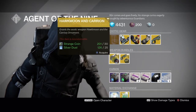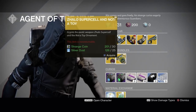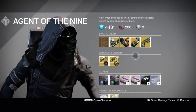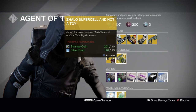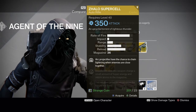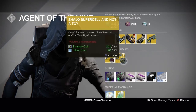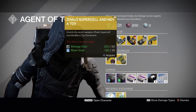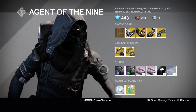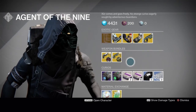Weapon bundles this week: we have the Hawkmoon with Carrion ornament, and the Zhalo Supercell with Not-A-Toy ornament. This is one of those weeks where the bundle pricing doesn't make sense. You could buy the gun for 23 Strange Coins, then go to the Silver Dust Kiosk and get the ornament for 25 Silver Dust. Or you can spend an extra 7 Strange Coins and just get them in one shot. So if you want the Zhalo Supercell, definitely buy it here and then go to the Silver Dust Kiosk for the ornament.